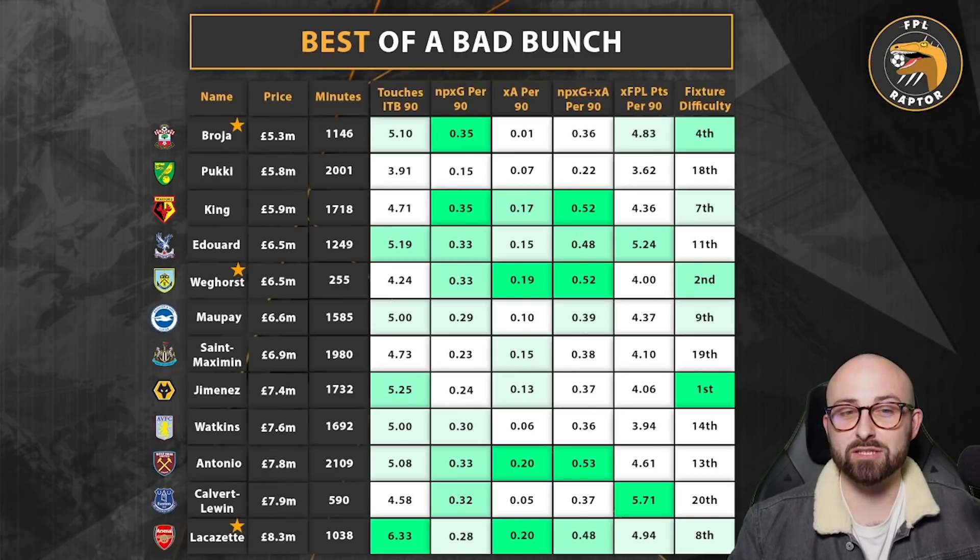Eduard's statistics are actually probably top three or four on this list — lots of touches in the box, good expected goals, good expected assist, putting his non-penalty xG plus xA at almost 0.5 per 90, which is nearly an expected goal involvement every two games. But the big issue is rotation in that Crystal Palace front line. Vieira is not afraid to rotate Eduard, Eze, IU, Mateta, and Zaha. Not only does he never see out 90 minutes — he gets subbed around 60-70 or sometimes doesn't even start. Per 90 statistics are only useful if the player actually plays 90 minutes. So Eduard's probably not an option now given the rotation we've seen.